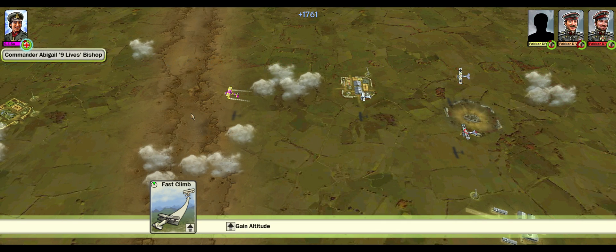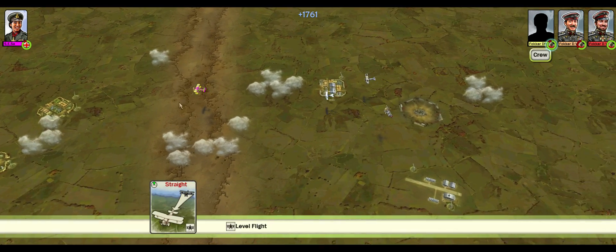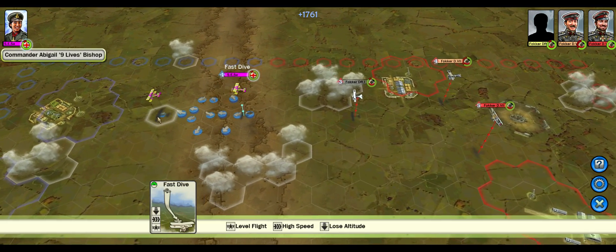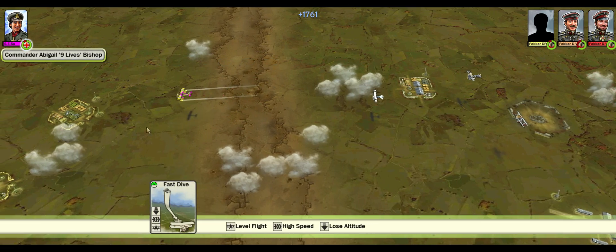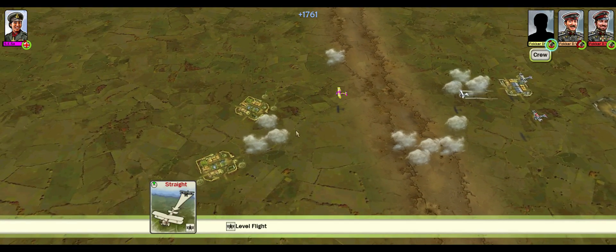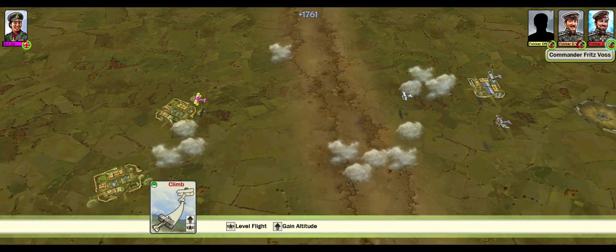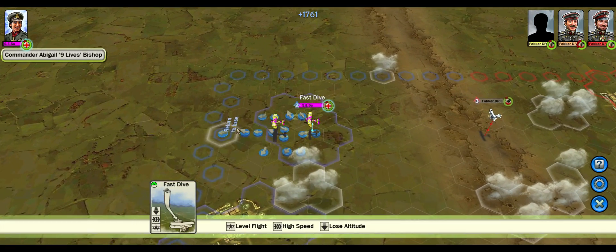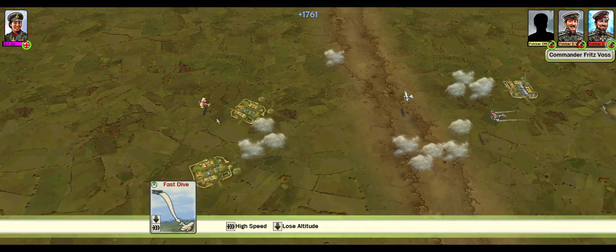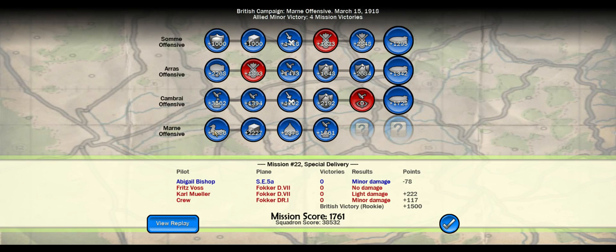Now a fast climb — that way you get way further, and then you can just do a fast dive or fast climb, but it's not like they're going to catch up, so I don't mind doing that. Fast dive, you can do that three times, and we are there — mission done, mission 22, Special Delivery, free.